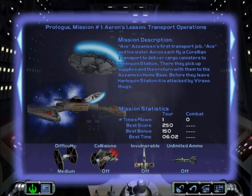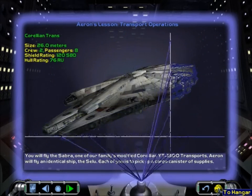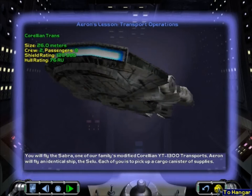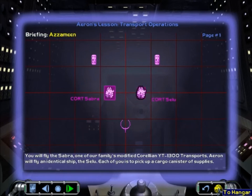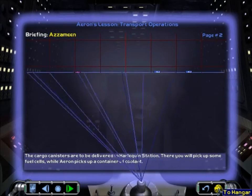Let's go to the briefing. I'm flying the Millennium Falcon — well, it's called the Sabra, not really the Millennium Falcon. Basically it's my first day out; I'm being entrusted to run the family business and just deliver some supplies to a space station.